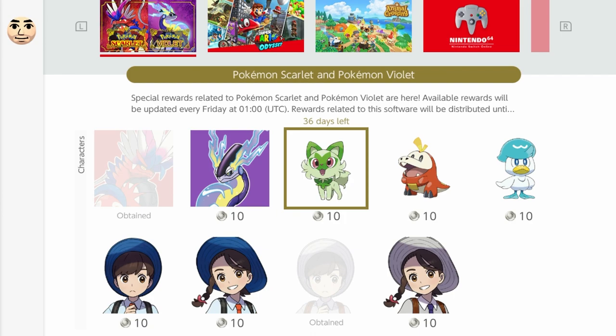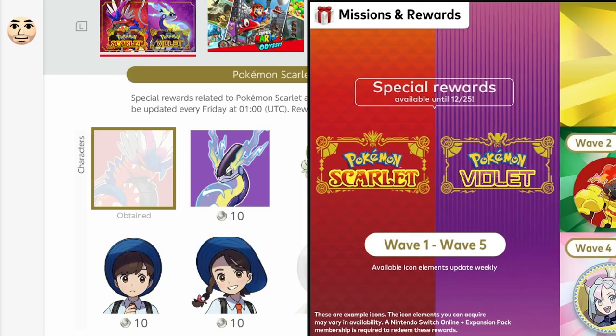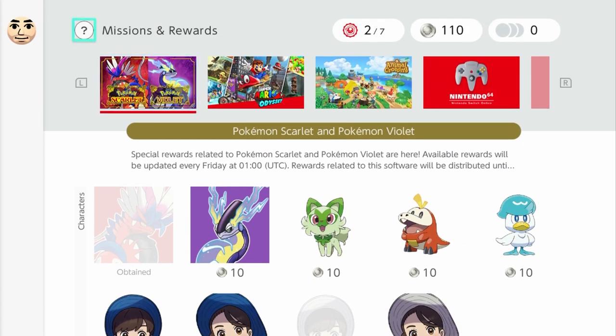There are other waves coming — this is just the first wave with the starter Pokemon. Wave 2 starts on the 24th of November up until the 1st of December, where you can get Ceruledge and Armarouge, which I'm really excited for. I'm actually waiting for the 24th of November just to get that. You can see what is available in Wave 3, Wave 4, and Wave 5 as well, in case those are some icons you're looking forward to unlocking.